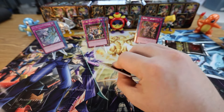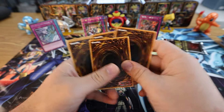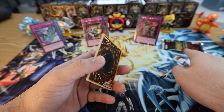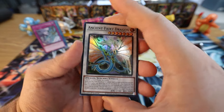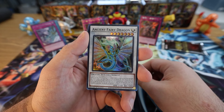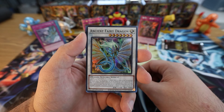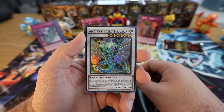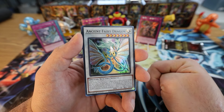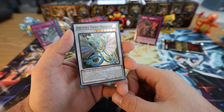Next pack — guys, this is the second to last one. We got our Quarter Century Secret Ash Blossom there, so if you've made it this far, go ahead and like the video, subscribe if we earned your subscription. Leave a comment below — the daily question is what is your favorite OG character from one of the shows? Mine's Kaiba. If I had to go 5Ds, probably Yusei. And then GX — let's go with Elemental HERO Sparkman.